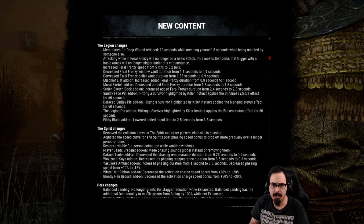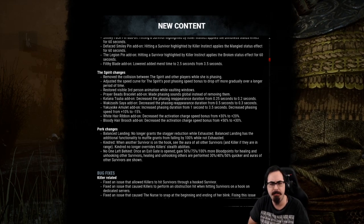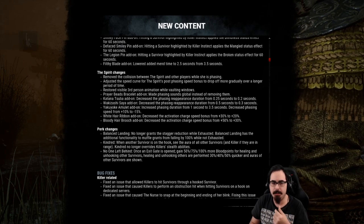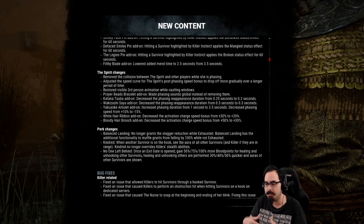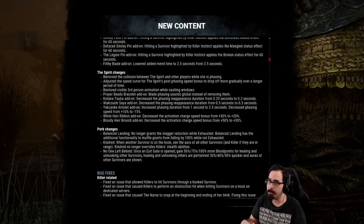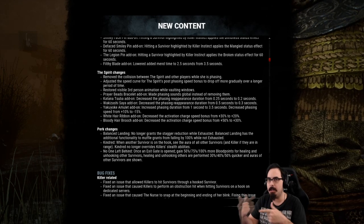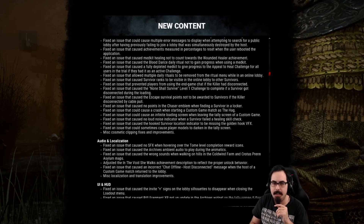Spirit received tons of nerfs, but a lot of people are saying they're okay with them — though some add-ons have become useless. Bounce landing nerf incoming: you can only get the effects of anti-stun when landing without exhaustion — with an exhaustion perk it doesn't even work. Kindred is changed so the survivor who has it sees everyone else when they're not hooked; if an ally is hooked, it allows those with kindred to see all survivors and the killer. No One Left Behind had minor changes.